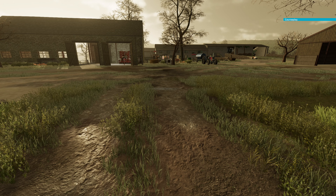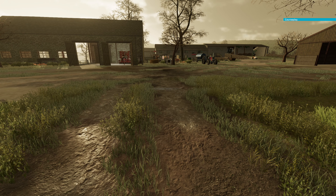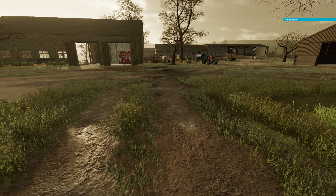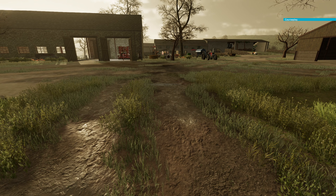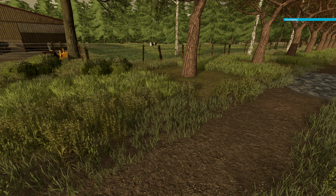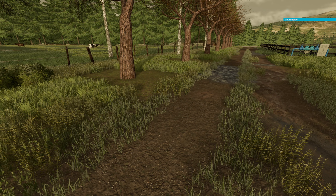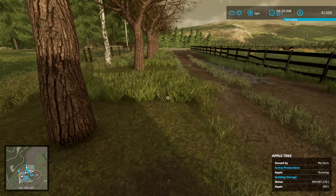Alright guys, welcome back to another episode. Cracking a cold one — Neutral Double Zombies, getting into that seasonal beer time. So last episode we finished up with the silage selling, we had like $280,000 in the bank account, and we bought this field down yonder.